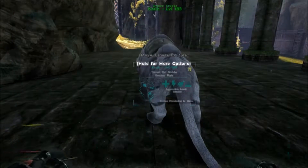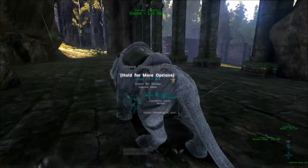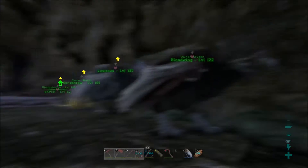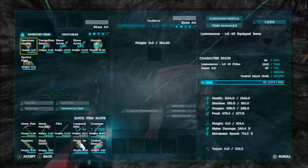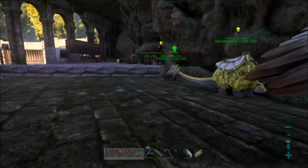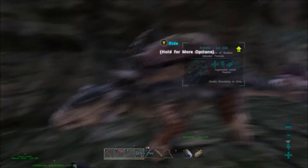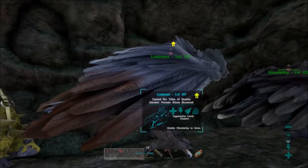He's doing alright. I do have the Parasaur saddles on him because I took him out while I went to go tame. I ran to the other base as well and grabbed the other Lystro that we had. So now we have a male and a female within distance, so maybe they'll lay some Lystro eggs. I also tamed another Argentavis right here. She was level 90.